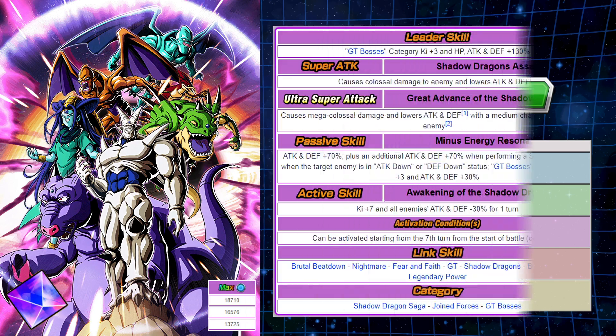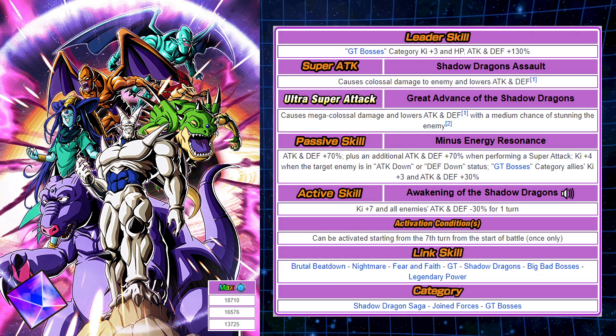Let's take a closer look at this unit. Being a 130% leader, as you can see with the leader skill here, the rest of the unit in itself is fairly good. It's also a support unit for GT Bosses, so if you're not going to make this a viable team, then why even create a support unit? The Super Attack causes Colossal Damage and lowers Attack and Defense. The Ultra Super Attack causes Meta Colossal Damage, lowers Attack and Defense with a medium chance of stunning the enemy. Passive skill is Attack and Defense plus 70%, with an additional 70% to Attack and Defense when performing a Super Attack, so it buffs up really nicely after a Super Attack.